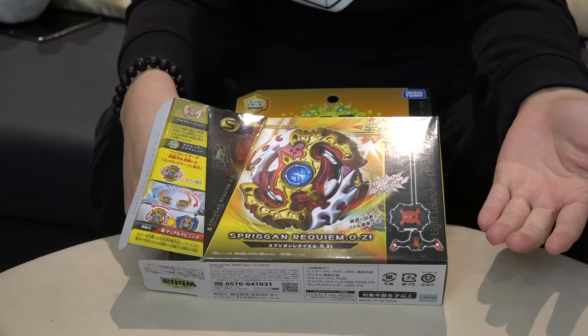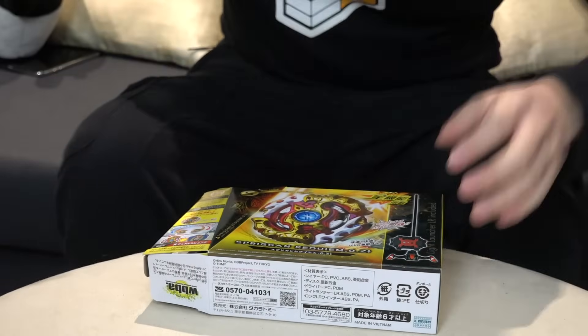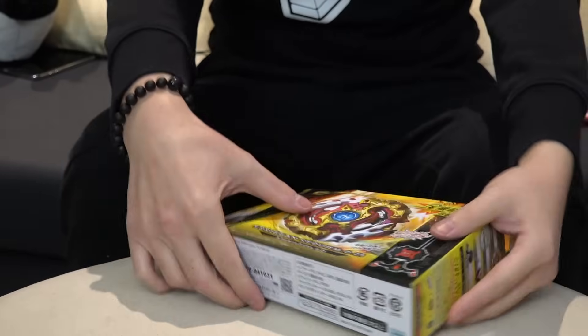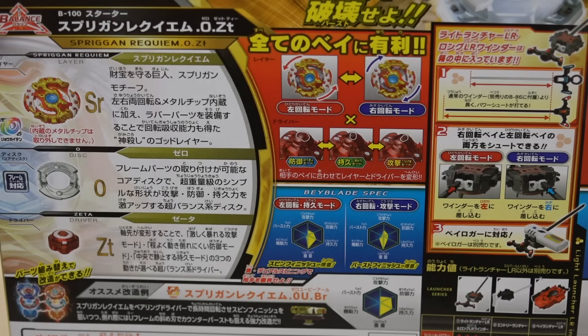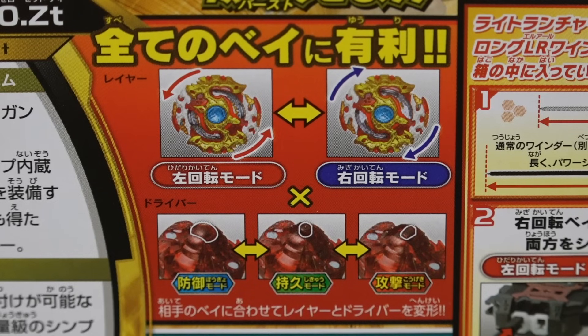We didn't even talk about the back of the box — I just wanted to open it and get the black one. Okay, rewind. Back of the box, guys — I got too hyped. Spriggan Requiem comes with a Zero disc and Zeta driver. Balanced type, super versatile because Zeta can actually change modes — we'll show you guys in a little bit.